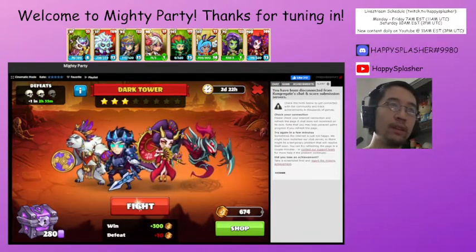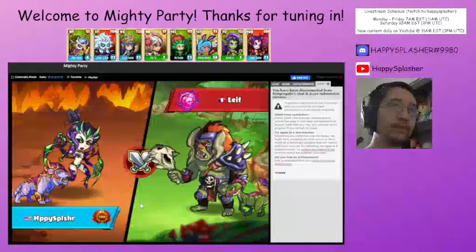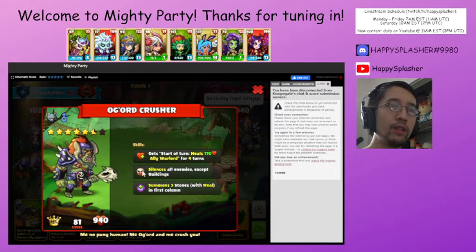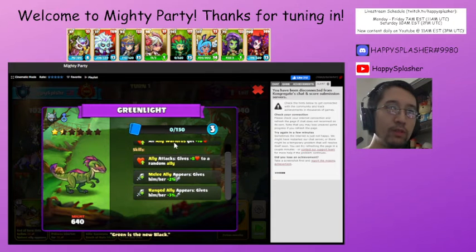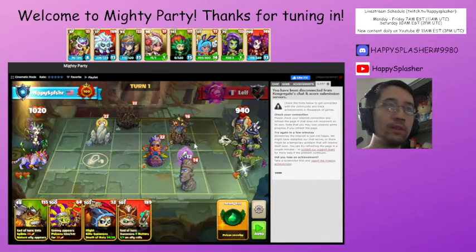Heading on, trying to get this other victory going. Looking at their warlord — they have the heal, they have the silence ability, and then they have the stones with the heal. They also have a pet that gives plus health and a little bit of attack whenever one of their units come into play. Got some spike buildings, health, negative attack, spikes on our building, and then block over there.